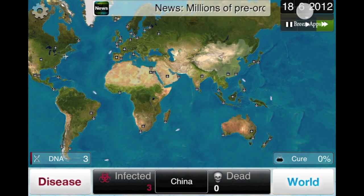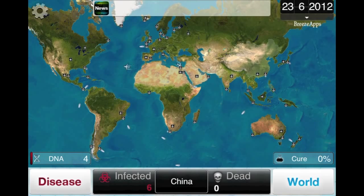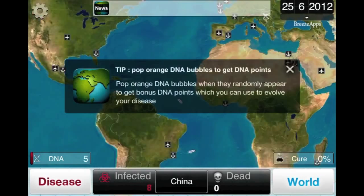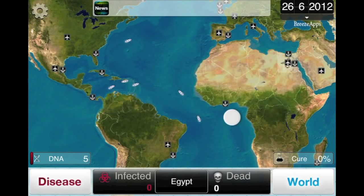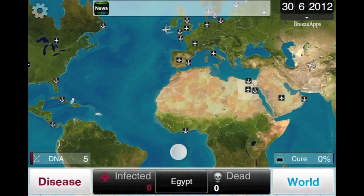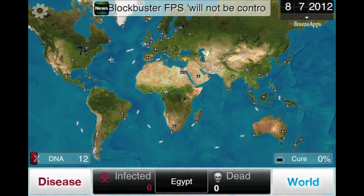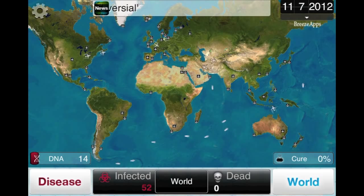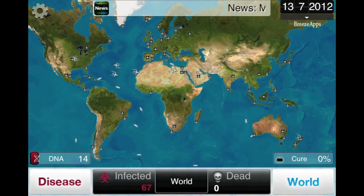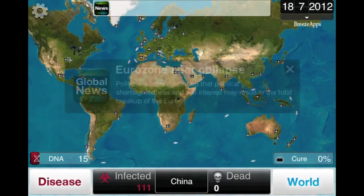I like to just speed it up all the way to hurry things up, so that's what we're going to do. You'll notice everything starts speeding up. Those white things are boats and airplanes — if they turn red that means there's someone infected on that airplane or boat, which is good. You want that to happen because the whole goal of this game is to kill everyone, so the more red you see the better.